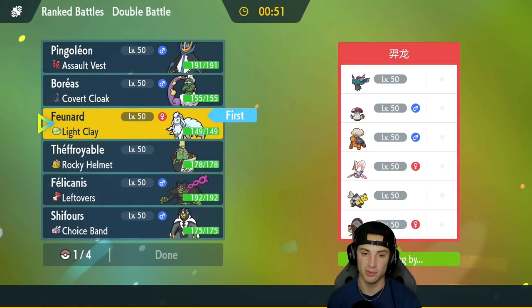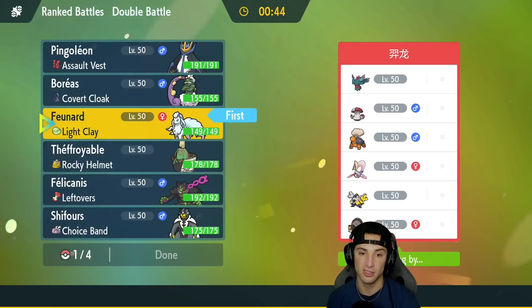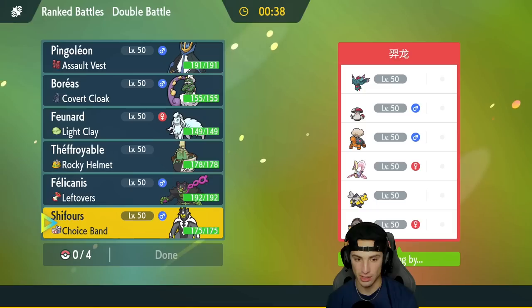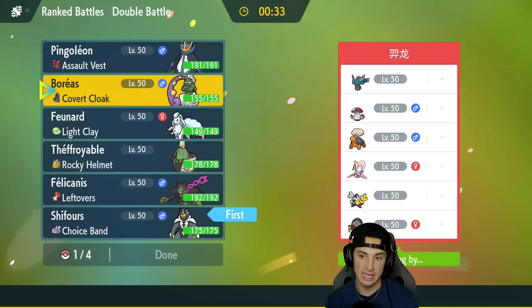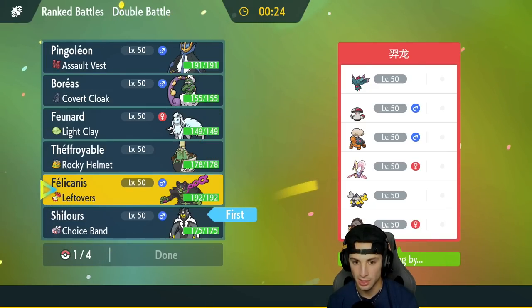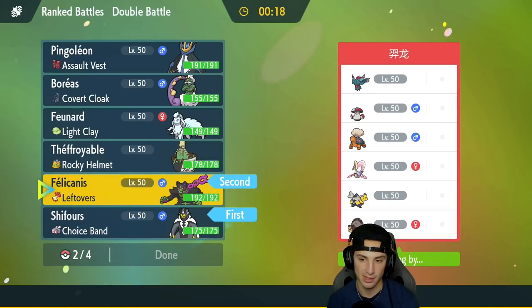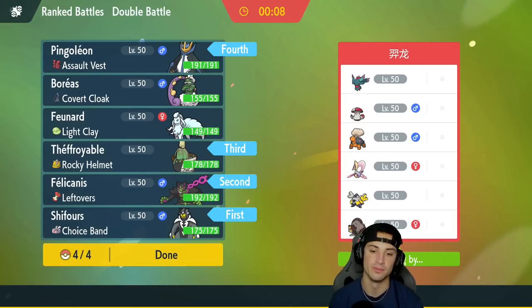They also have Torkoal they can always swap into, which is a problem. Maybe we'd rather bulk up instead. I'm gonna go Urshifu for turn one. Weather is a big thing — I might want to bring Nine Tails more as a back-end pick. I'm just gonna go into both of these guys — hit hard with one, Bulk Up with the other — and in the back end, we'll go Sinistcha. Actually, back-end Sinistcha, and then our final Pokemon is Empoleon. Lock it in.